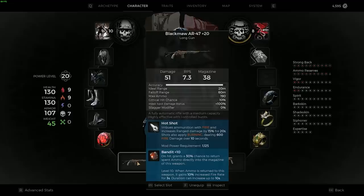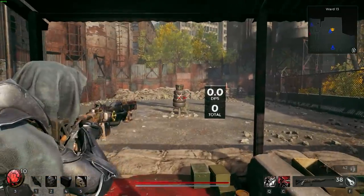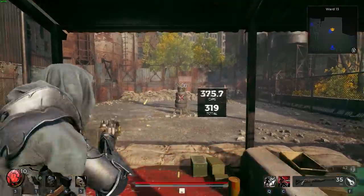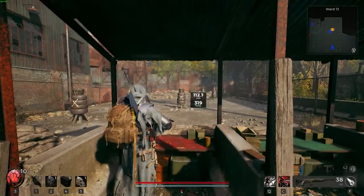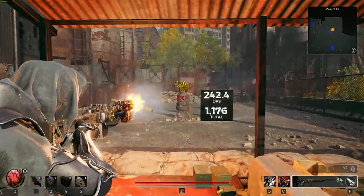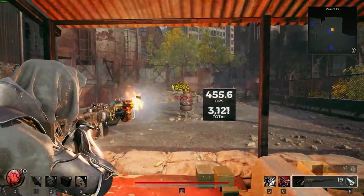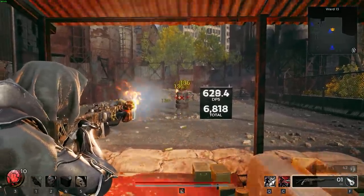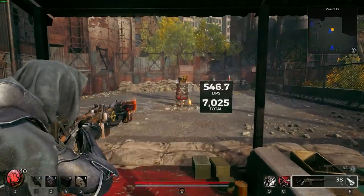One early-game mod you get is called Hotshot, and I loved it. So I threw it on an AR. What you'll notice is in the bottom right-hand corner, those are my normal shots. When I pop my Hotshot, I go into essentially incendiary bullets, and I have to expend all of my Hotshot mod bullets — you'll see it.